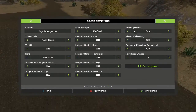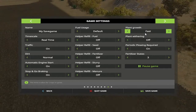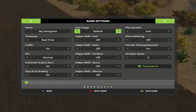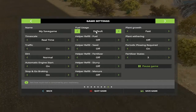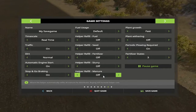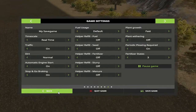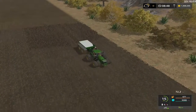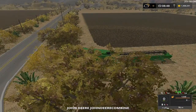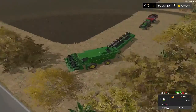Let me check something real quick because this has been giving me problems. Plant growth - it always goes to off, and I want it to be default. Everything else I want off. That way we'll buy our seeds, fertilize and everything, and be more realistic. Alright, while he's doing that - now we had three tractors when we sold everything. We got what, two now?